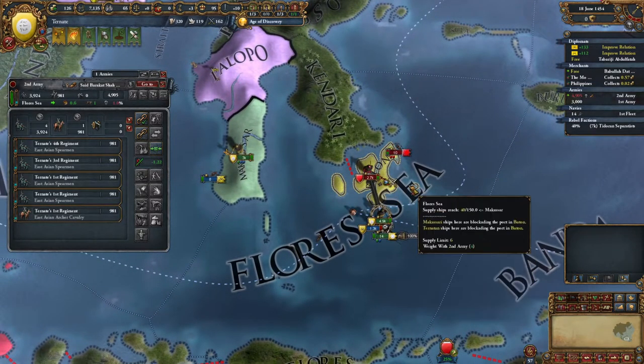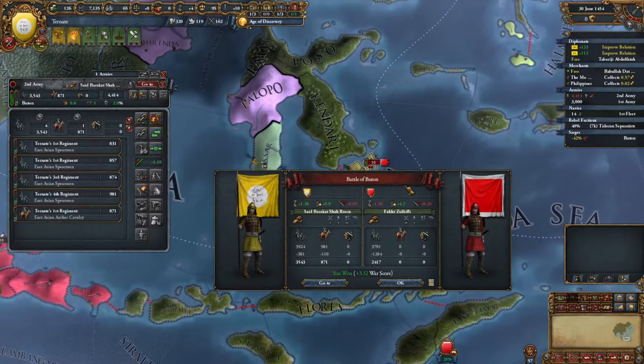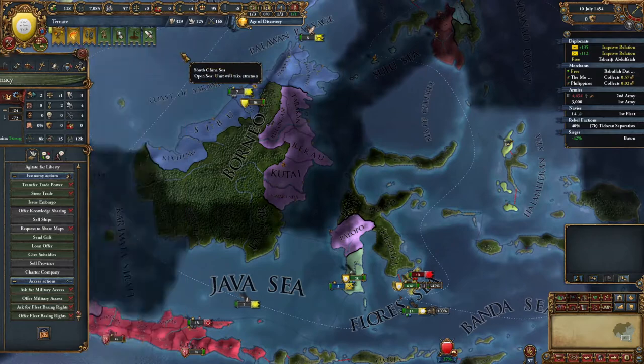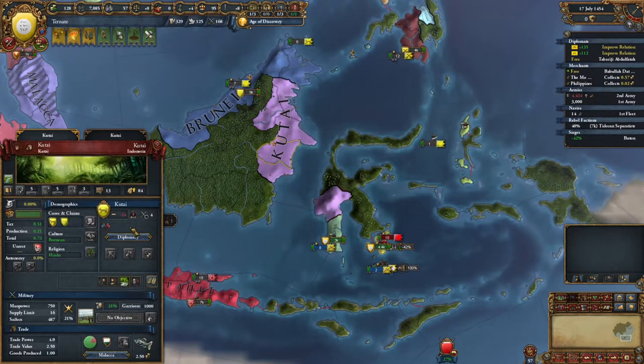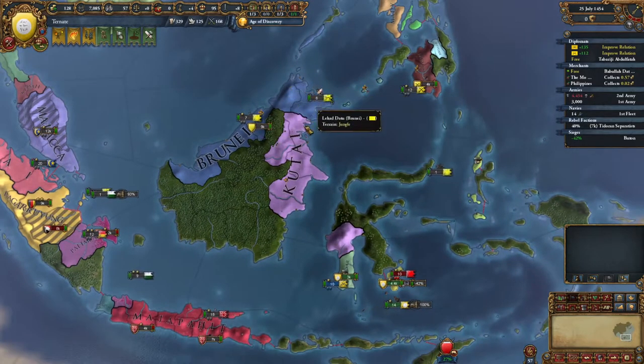2-to-1 odds here. There you go, guys. Brunei doesn't like Kutai. We're going to easily be able to attack Kutai - Kutai doesn't really have any meaningful alliances. We can promise Brunei land.